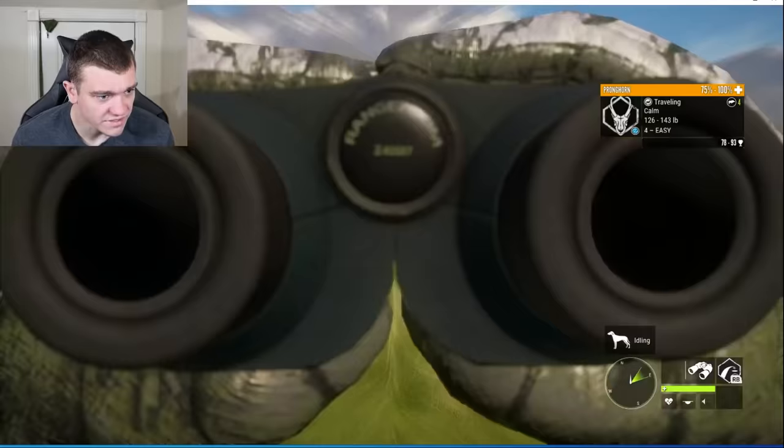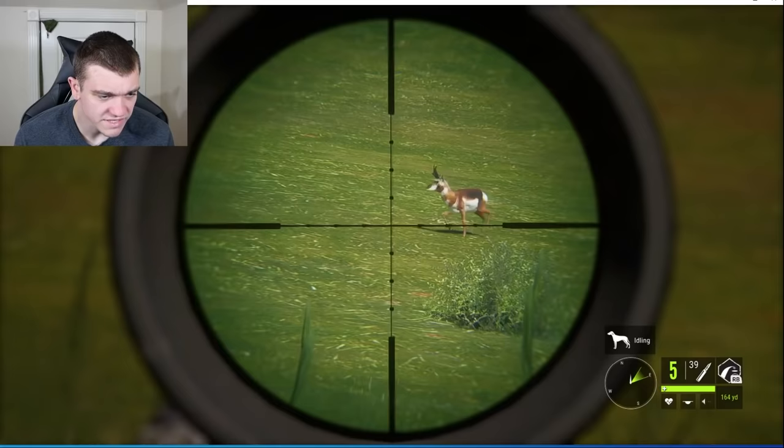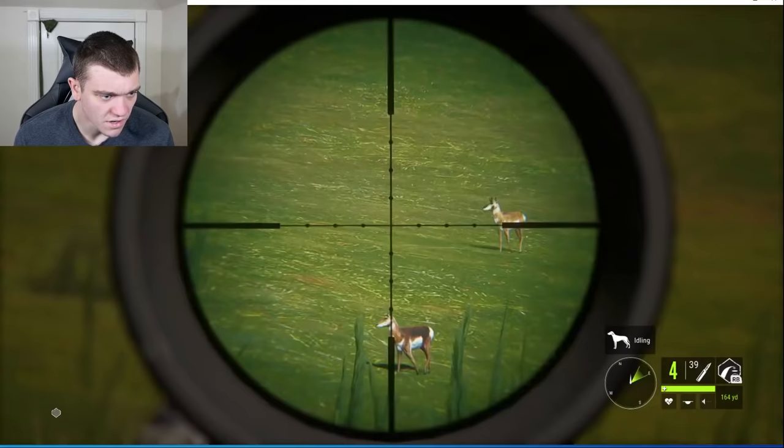I'm going to take that one right there. As soon as he gets broadside — it should be about 100 yards, pretty easy. As soon as he slows down enough to where I can make a shot, I'm going to take it. He's not slowing down at all. Alright, that should do it right there. Let's see — I can see him. We're just going to watch him until he goes down, if he goes down.